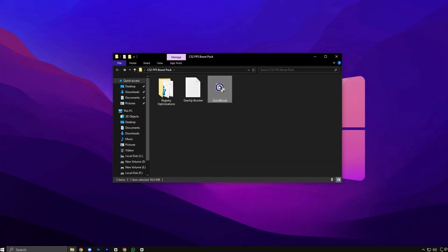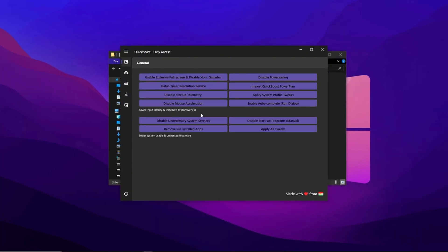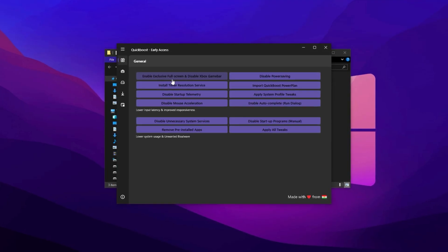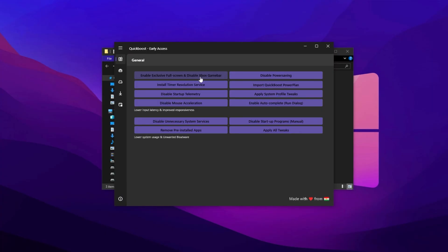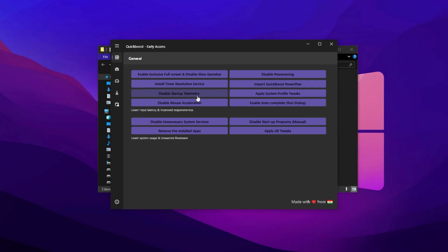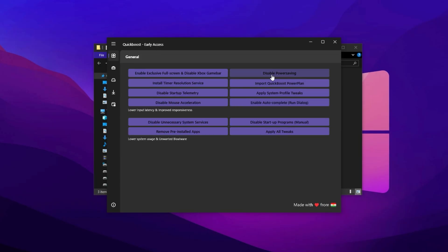Once that's done, move on to the Quick Boost application, also included in the pack. Install this tool — it's designed to instantly tweak your CPU for better performance with just a few clicks, ensuring smoother gameplay and less lag during intensive CS2 matches. After installation, open Quick Boost and begin in the General tab. Start by enabling Exclusive Full Screen Mode, which gives CS2 the highest possible priority and helps eliminate stutters. Next, turn on the Xbox Game Bar — certain background services tied to it can actually improve input responsiveness. Then enable Install Time Resolution Services, which helps reduce input delay by fine-tuning system timing. Now disable Startup Telemetry, which boosts performance and cuts down on Windows background tracking. Be sure to turn off mouse acceleration as well — this change alone can dramatically improve your aim accuracy in CS2 and other fast-paced shooters.